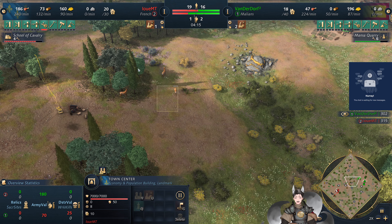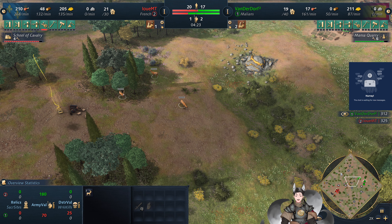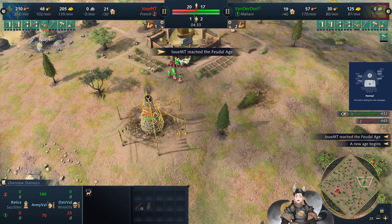This map does have a good number of small deer deposits, so he could go for some scouts — and potentially warrior scouts with professional scouts — and start bringing the sheep and deer back home.